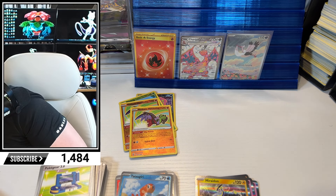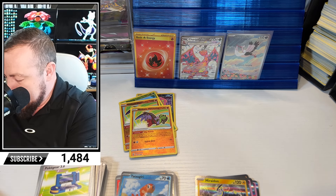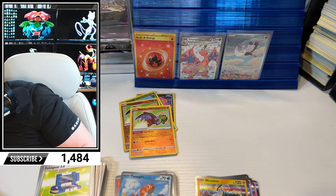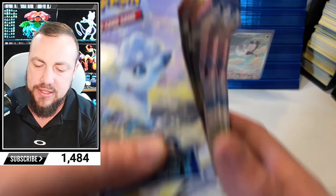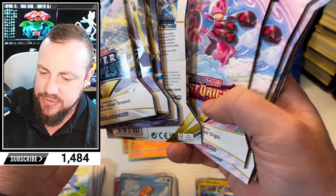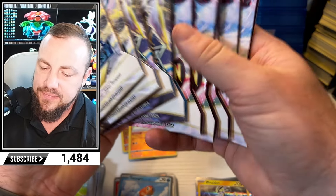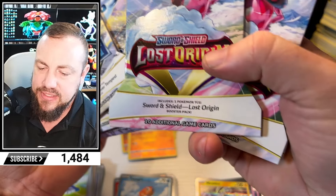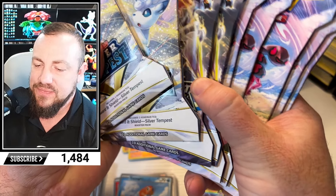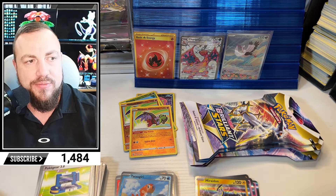I forgot to call out Last Pack Magic. I grabbed a bunch of these — Silver Tempest, Brilliant Stars, Lost Origin. Silver Tempest, Brilliant Stars. We're missing some brilliant. What if we get the Giratina? Last four pack magic — that's how we do things. Last four pack magic coming in hot.